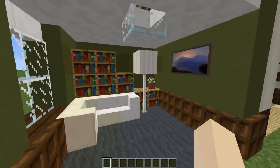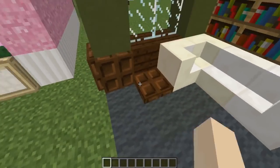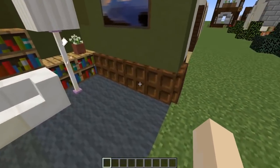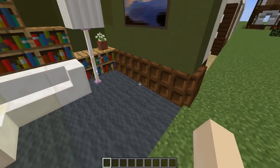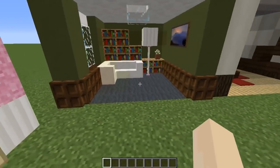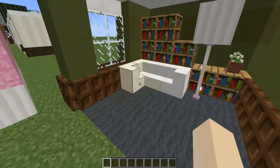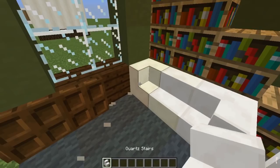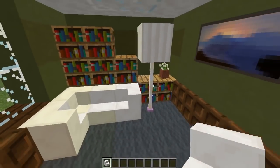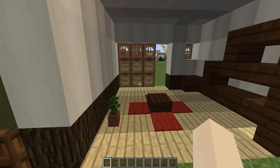Next up is an office library. To decorate the base of the room I've used the dark oak trapdoors. Something I really like about old-style offices and libraries is they have beautifully decorated wood bases, and this trapdoor is perfect for that. On the outside it's plain with just planks, but once you have that trapdoor detail it's really nice. You want to make sure any furniture is placed right against the wall because you can't have the trapdoor with furniture in front of it.